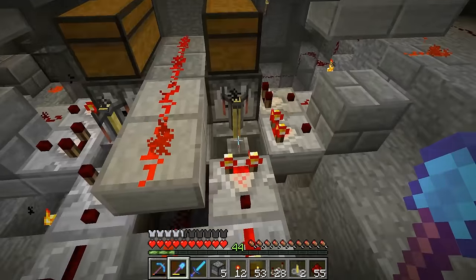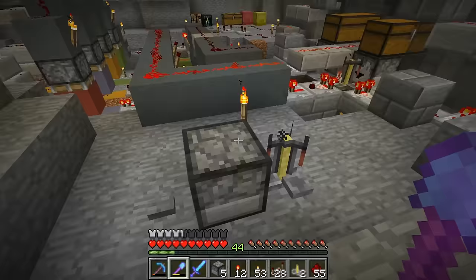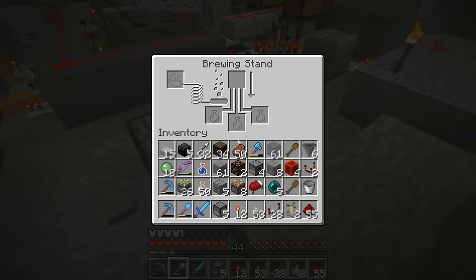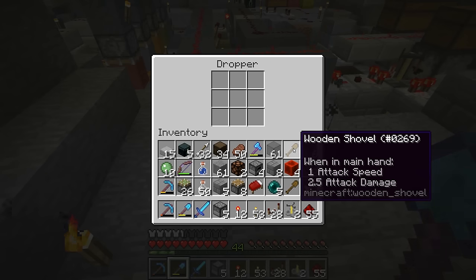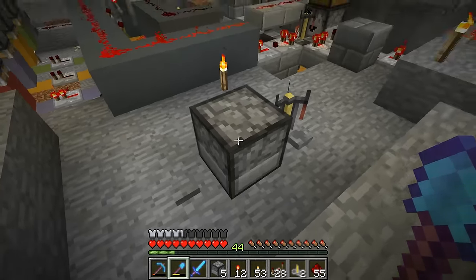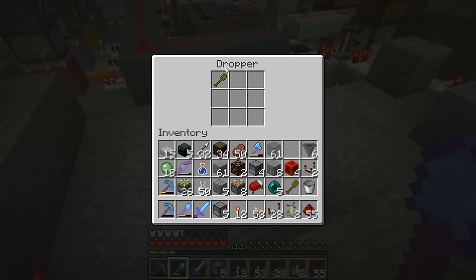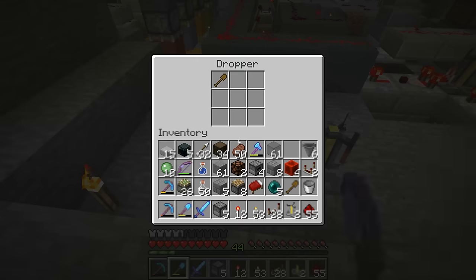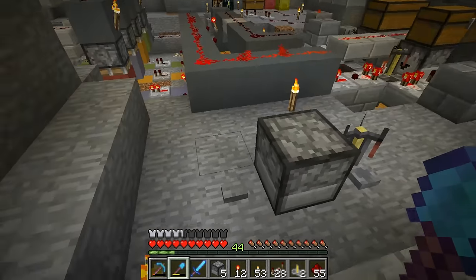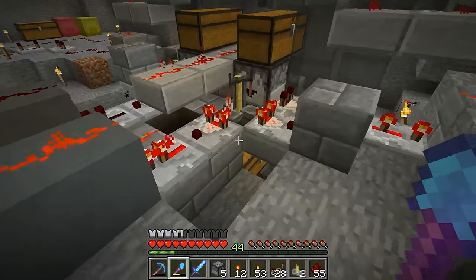We got our two-bit decoder set up. And now we have the binary readers set up — we have two of them. We're using a brewing stand method now instead of the water bucket thing I showed originally in the last video. This was your guys' suggestion and it works great — it's a really good idea. You also suggested using named items, which you could do, but this method you don't have to name anything so I like it a lot. So if you have a non-stackable item like a shovel in here, this is a zero in our binary reader, and we activate the dropper — nothing happens, it stays in the dropper.